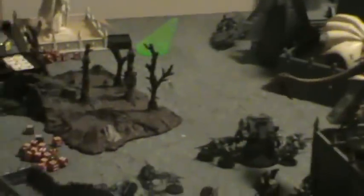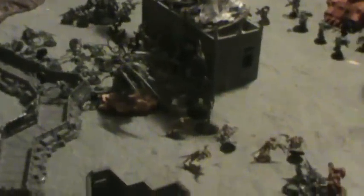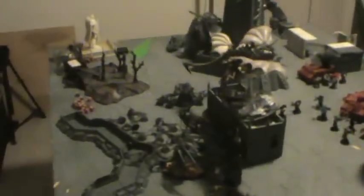Blood Angels turn two: the Storm Raven flies on from the flank. It and a land speeder fire at and kill one Carnifex. The Furioso gets locked up with some gaunts — kills several with the flamer and charges in for more. Those gaunts get largely wiped out in assault. The assault marines take some casualties from flamers and bolters. The Death Company charges and wipes out the Raveners at the cost of two marines.